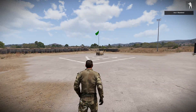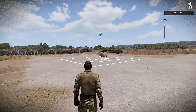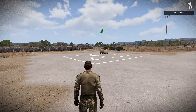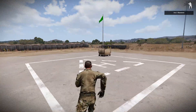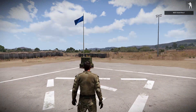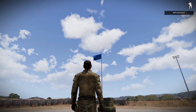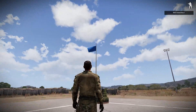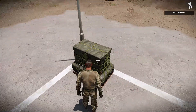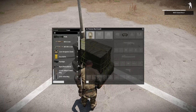So when NATO enter the area and there's no CSAT there, they can capture it. It says in the top right NATO seized area 1, and as you can see the flag has changed from green to blue for NATO and the ammo box is the NATO supply ammo box.